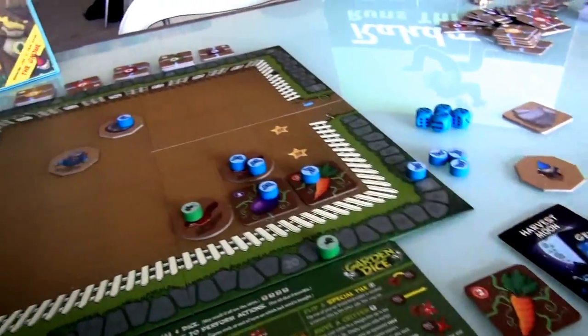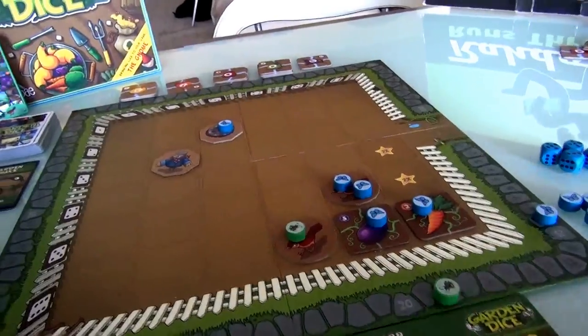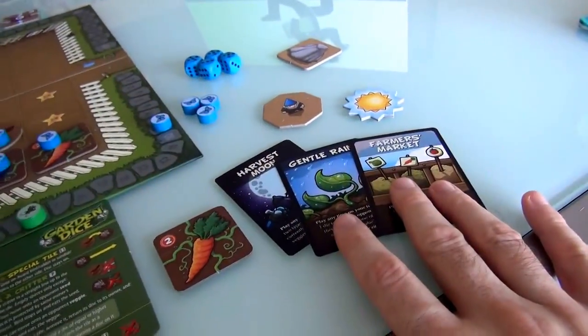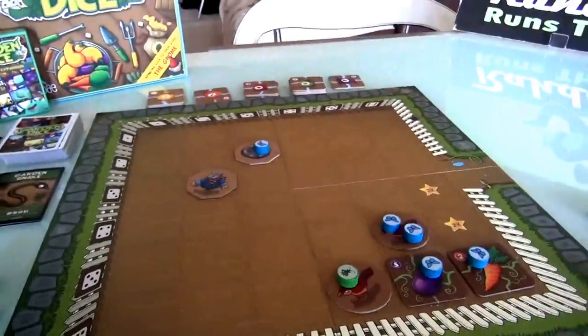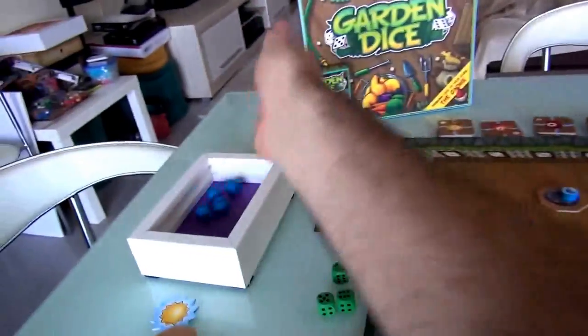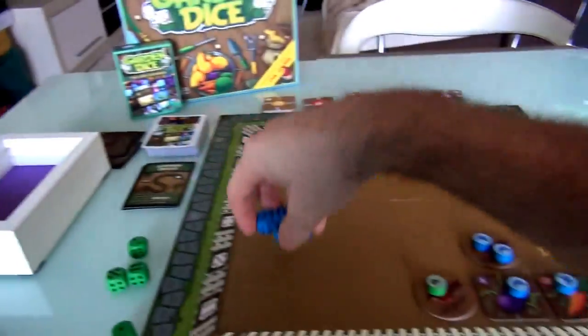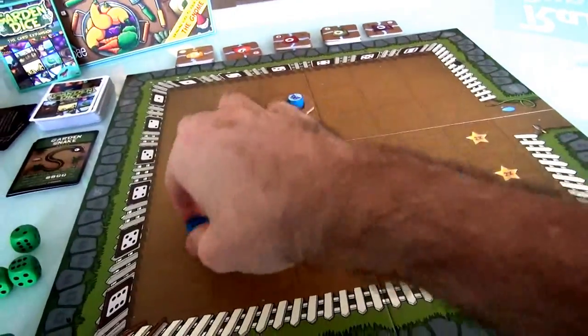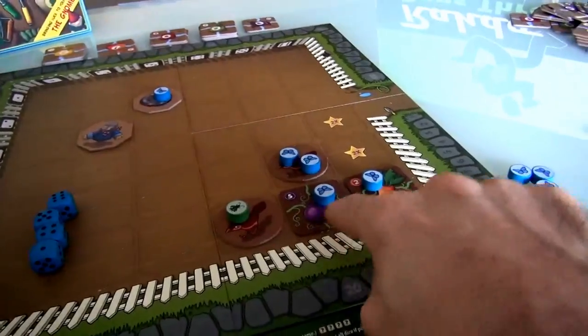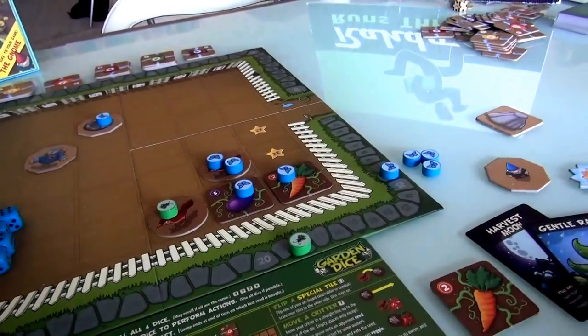I don't have anything right now, so now is the perfect time for Jen to use these cards. Let's see what Jen's actually going to roll. 4, 5, 6, and a 1. With this 6 or this 5, she could harvest and get both of these harvested, score some big points. But she doesn't want to do the Harvest Moon until she's got 2 of a different type.